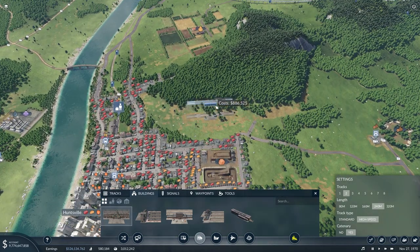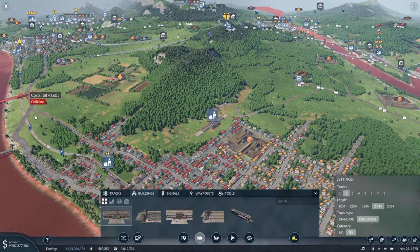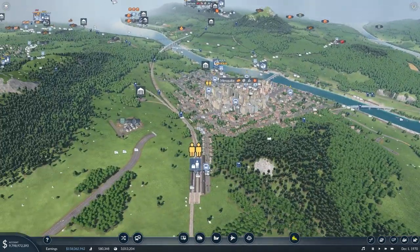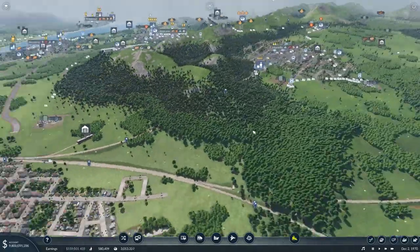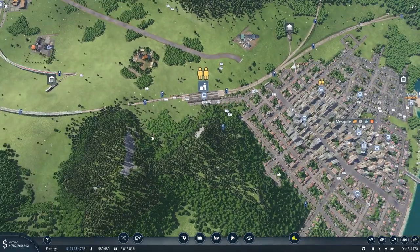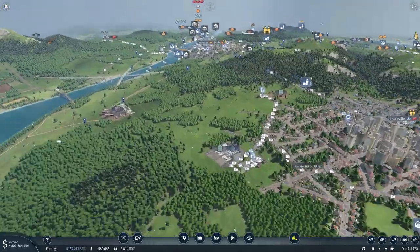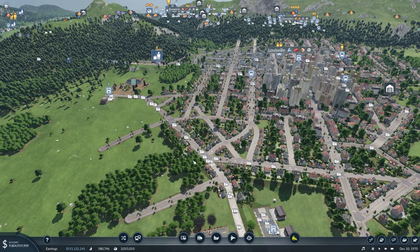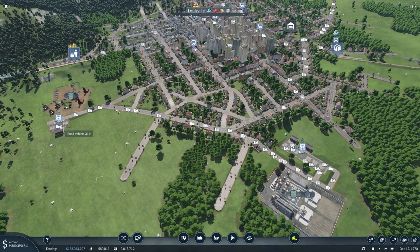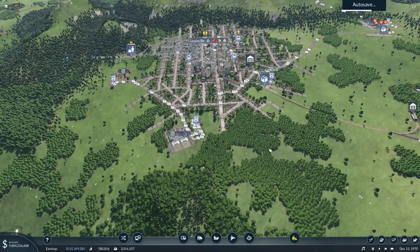For the city of Huntsville, we'll probably want a station somewhere around here so we can work this train route into this end of the station, and then leaving here it can get to the Mesquite station pretty easily. For Mesquite, I think this station's in a really good spot and we can leave it here. As for the city of Louisville, this one's a little trickier as I don't want buses interrupting the traffic here, with all these trucks moving oil.